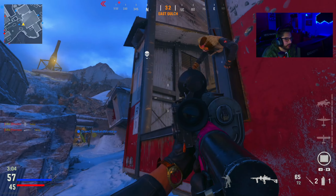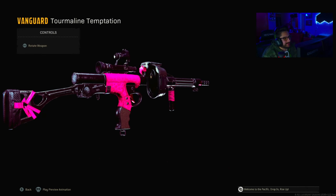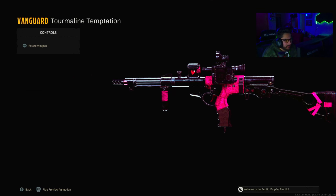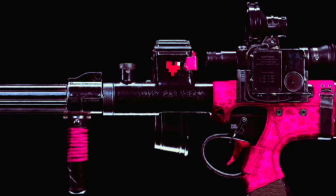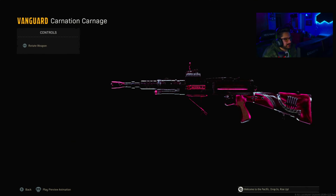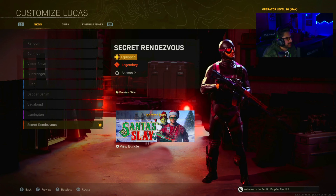Here are the guns in Warzone. For some reason there's like a weird tint going on, but here is the Owen Gun — it even says 'Happy Ever After' on it. Here's gold, diamond, and atomic for the Owen Gun, and here is the Type 11 — gold, diamond, atomic. And here is the new skin, though I don't know what's with this whole red tint.